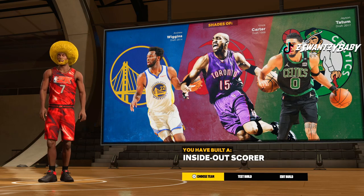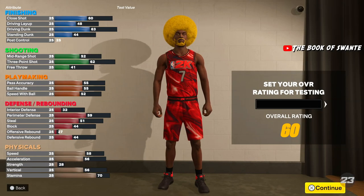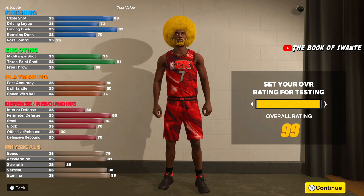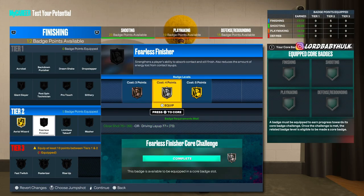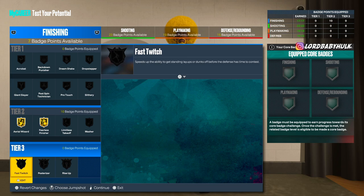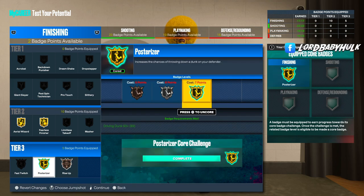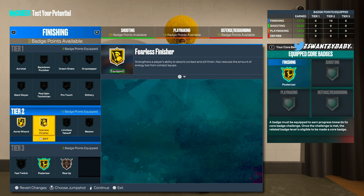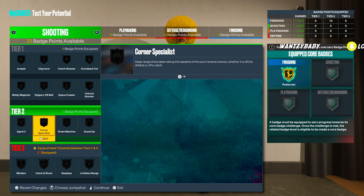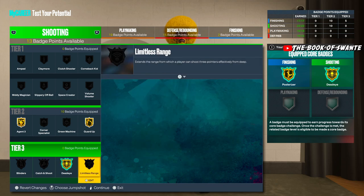Let me show y'all everything you can core on this build — this is without your plus-four boosts. Y'all get this vid over a thousand likes and I'll drop that glitch. Look at this — you can core these badges. I just put random finishing badges on to show you what's possible, but I would pick different ones. You got 13 more badge points to work with even after coring.